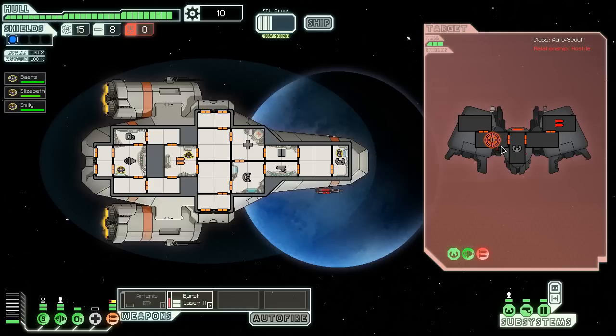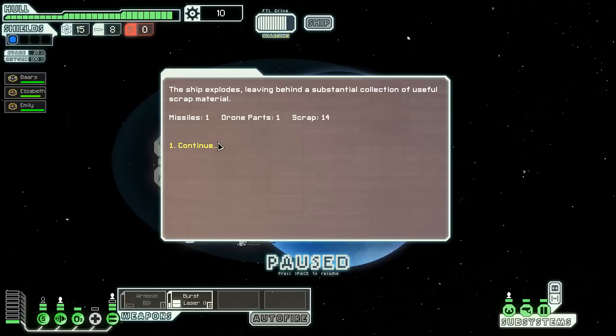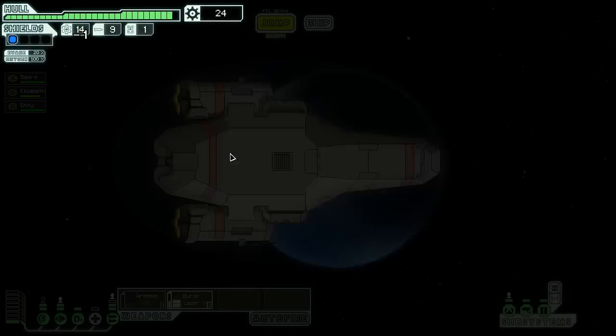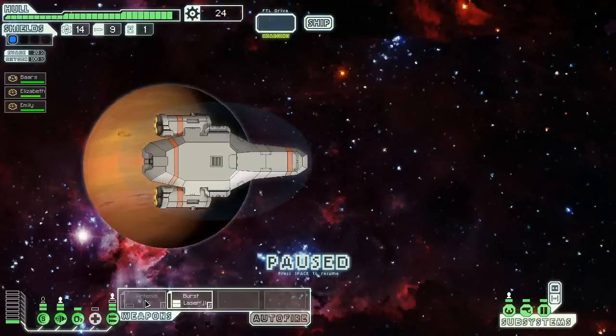Some of you may wonder why I'm going on normal instead of easy. There's a few reasons. First off, in normal, scrap does not fall like mana from the heavens like it does on easy — you get a lot less resources to work with, so you have to really stretch yourself. Also, later in the game, you start to see a lot more variety in ship layouts, compared to easy where it's pretty easy to predict what you're going to be up against.